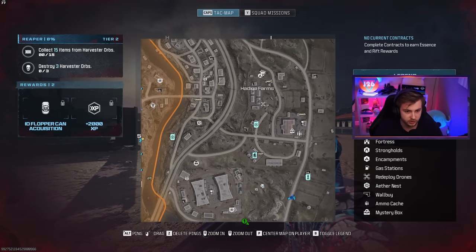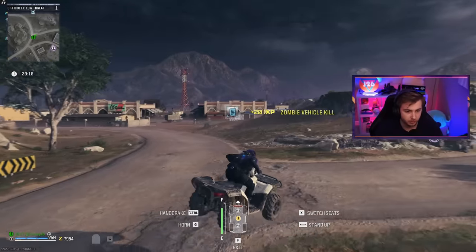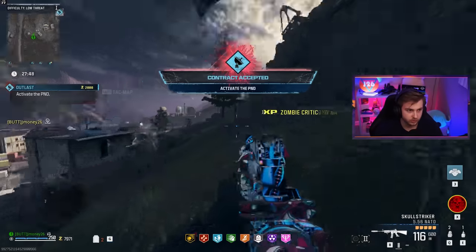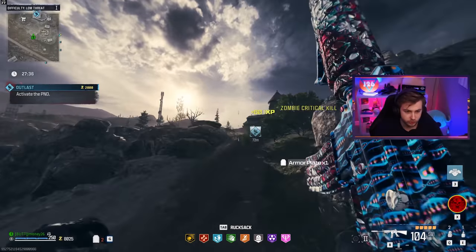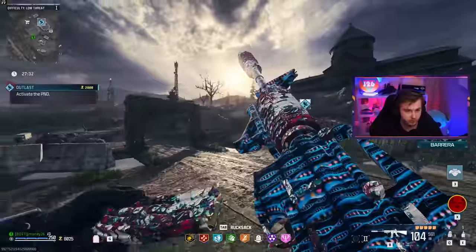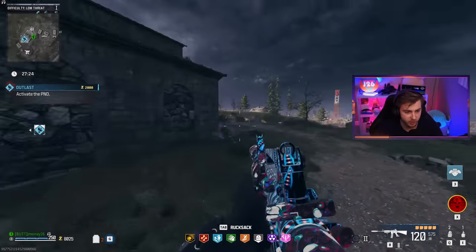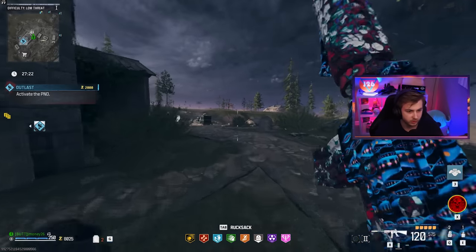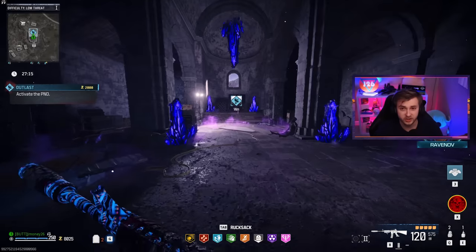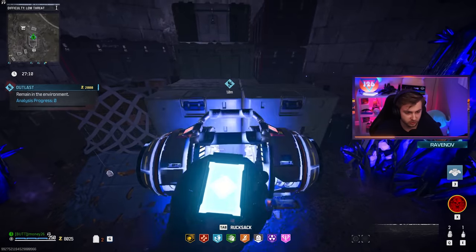We got an outlast contract spawned. I'm going to grab that before somebody else does — making a mad dash for it. I think we made it here safe and sound. I don't think I've ever been in this area before. Also, 250-kill camo is done. This is actually a really good area because we've got one of these supply stations, which means we can constantly get decoys. This is going to be perfect for getting this camo — we should knock it out easily.